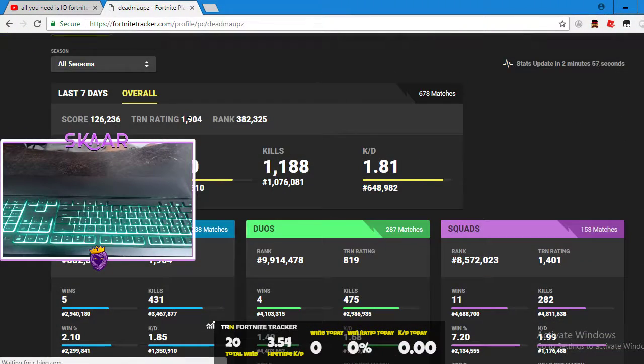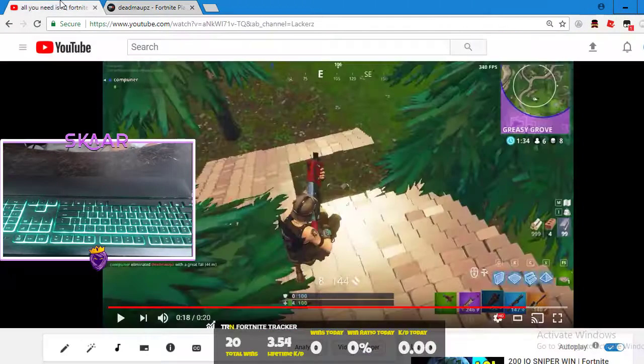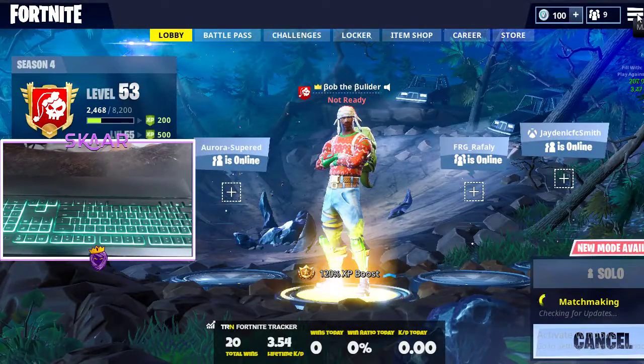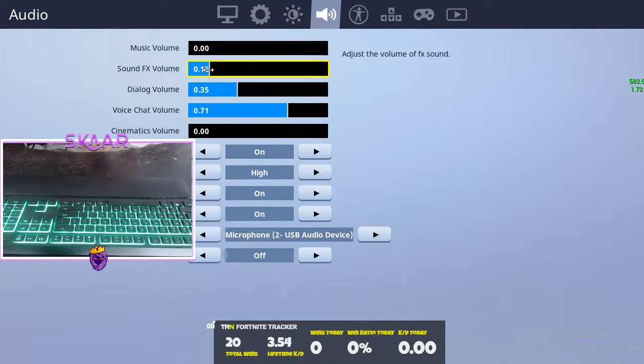All you gotta do is just shoot down the stairs and they lose the high ground. Let's check his stats — his stats are actually not even that bad; he's an average player, actually pretty good. But that's something easy you can just finish with. So we're gonna go ahead and hop into a game and try to get into a fight and see if this can happen.